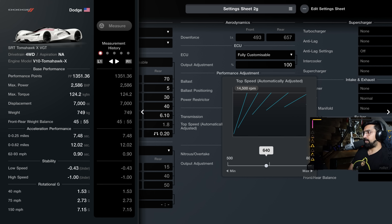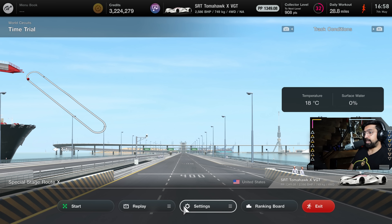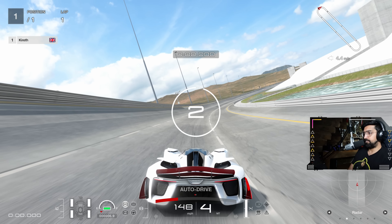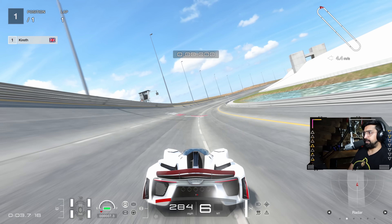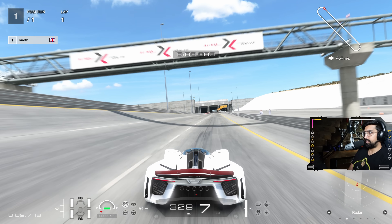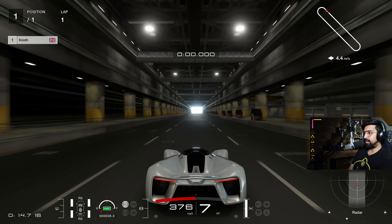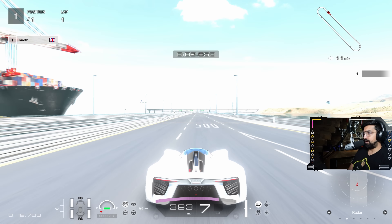Let's go up now to 6.8, 6.70 — see how it deals with that. This could be the one, let's find out. Let's get on the straight before we deactivate all the aero. Here we go — we're in top speed mode now. This looks better. I think we can extend that gear even more. It's slowing now.